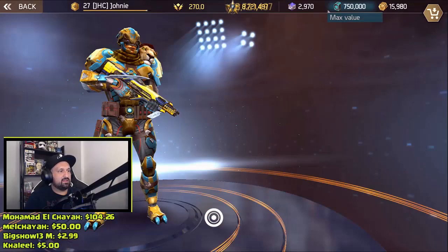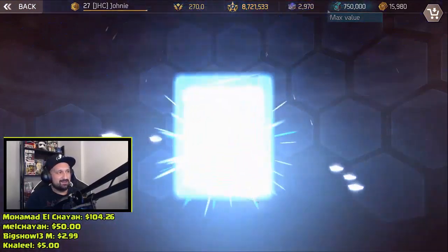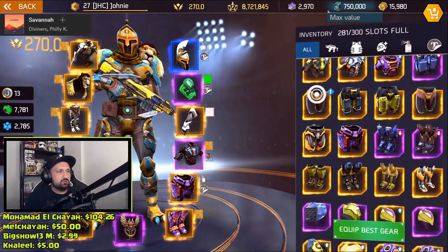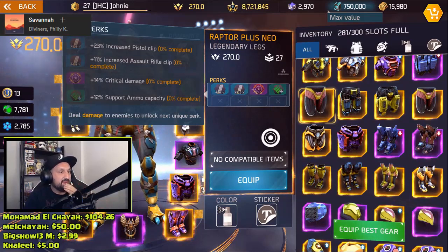Nice, a chest! Adjudicator chest - better than yesterday already. And raptor legs, cool. Let me check the perks real quick on my new neo. The legs - crit, pistol, AR support.